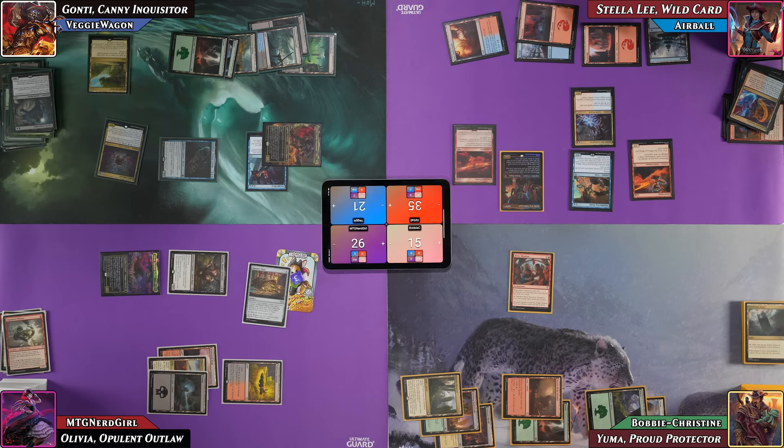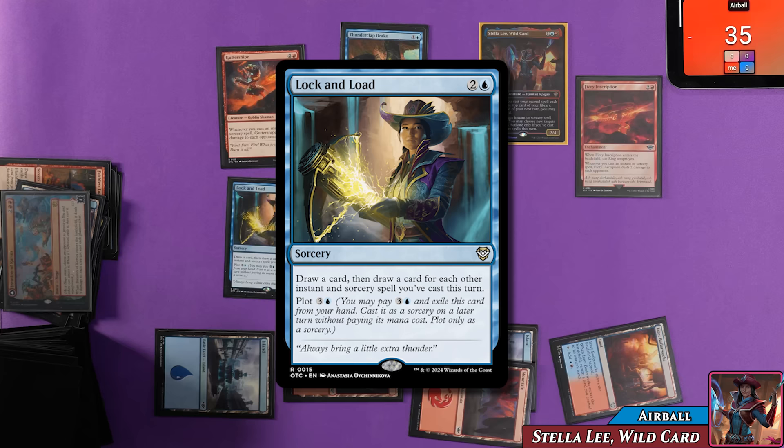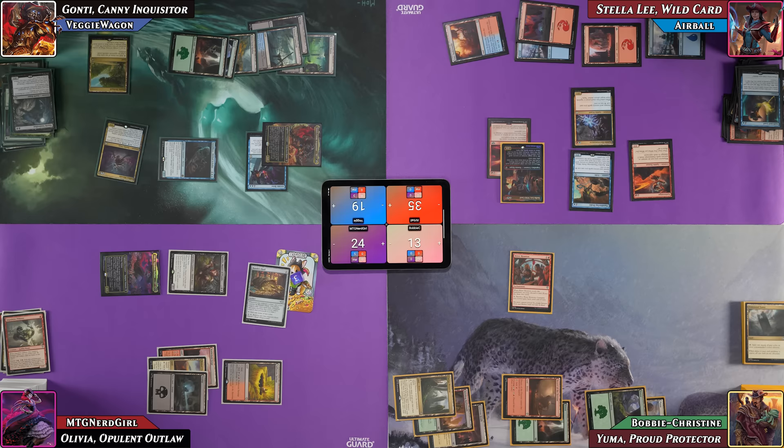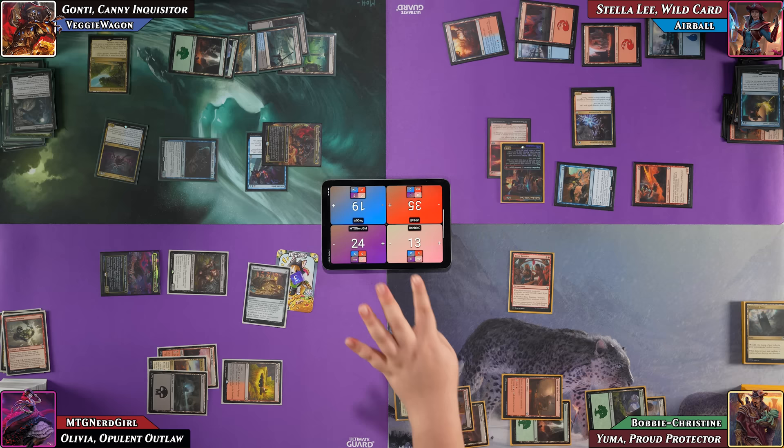Airball acknowledges Veggie's scary board state will serve as a distraction while his pingers like Firebrand Archer slowly whittle away life totals. He discards Invasion of Karsis and an Island to Faithless Looting, then casts Lock and Load for one — draw a card, then draw a card for each other instant/sorcery cast this turn — triggering Gutter Snipe for two more damage to everyone. He draws three off Lock and Load. Airball changes targets, attacks Veggie in the air, and sends two at Bobby.